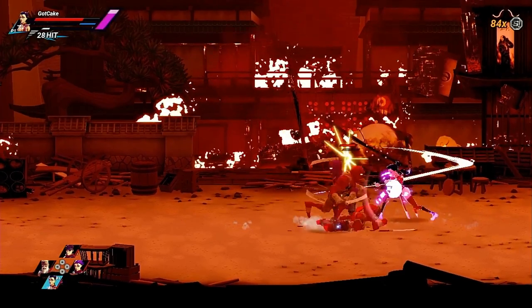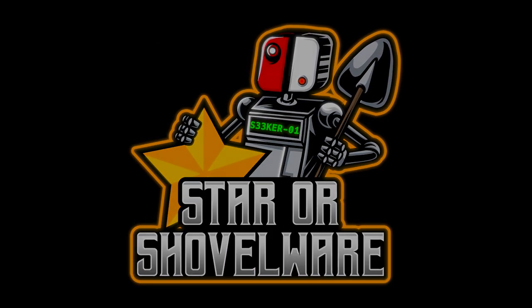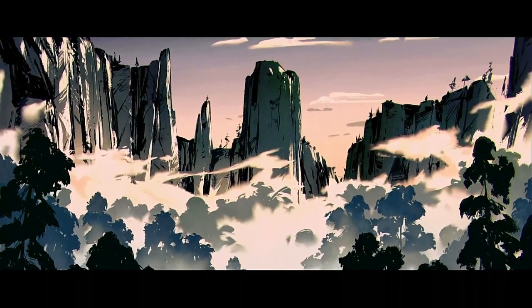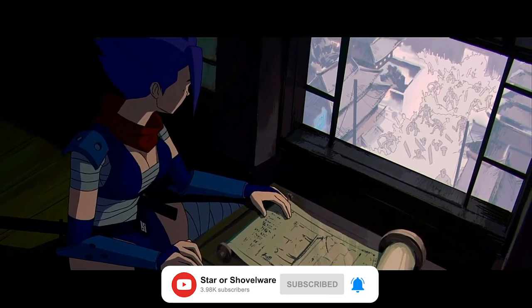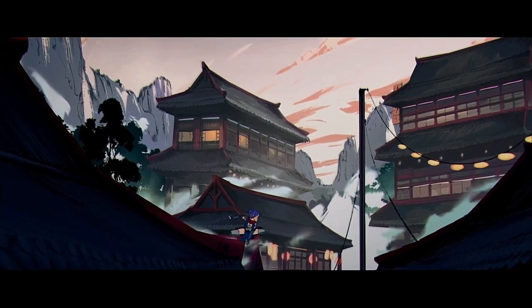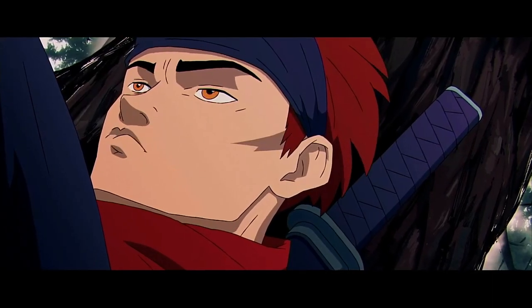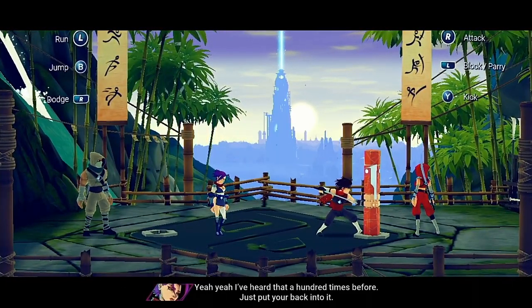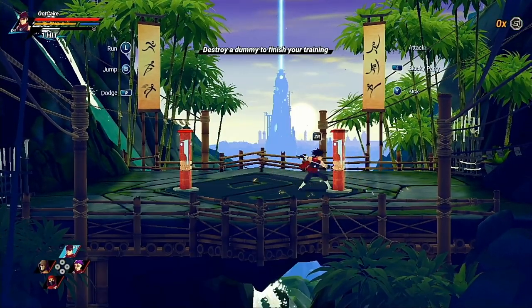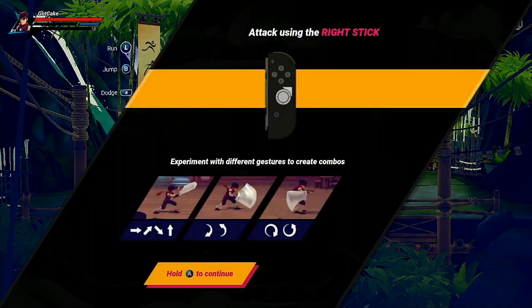So prepare to unsheathe those katana, sharpen those kunai and let's get started. Upon starting the game, Shing kicks things off with a pretty awesome animated cutscene, which introduces us to our four heroes and the demonic yokai that we'll have to face throughout the game. Following this we then have to play through a little tutorial level called the watchtower, and this introduces us to the game's control scheme which comes in two different forms. The first has your standard beat em up key bindings where you perform attacks and jumps with the face buttons, and the second is a more unique control scheme where instead you perform the different moves using your right thumb stick.